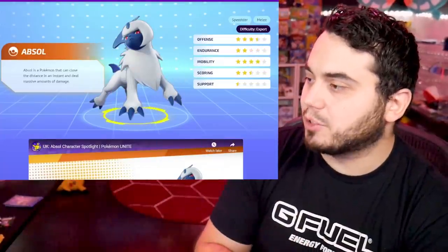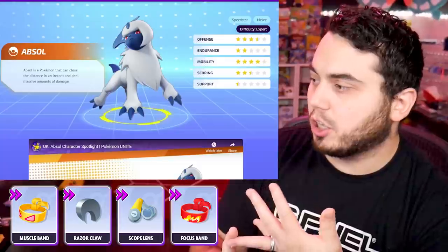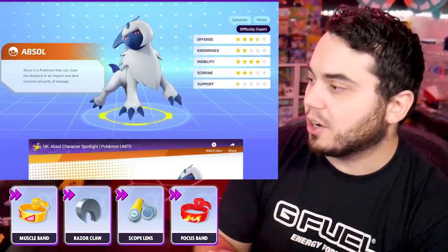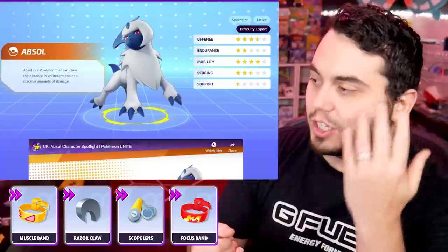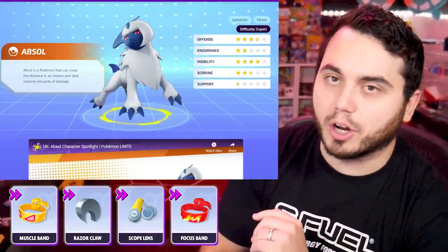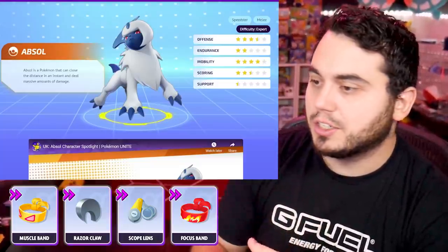It's no surprise that Absol is going to utilize the crit items with its Super Luck passive. Scope Lens, Razorclaw, Muscle Band — a no-brainer. You could argue Focus Band as well. I don't even think there's a fifth item here — you could argue Attack Weight if you're laning, but probably not even worth it. You need Scope Lens, you need Razorclaw, and Muscle Band is just too good. This thing's a monster.